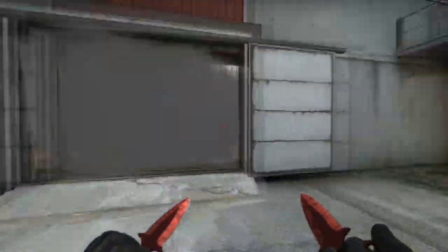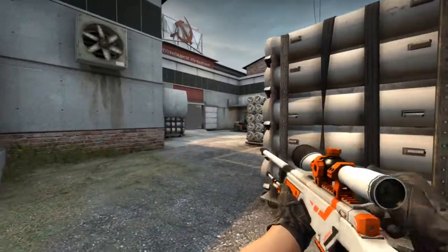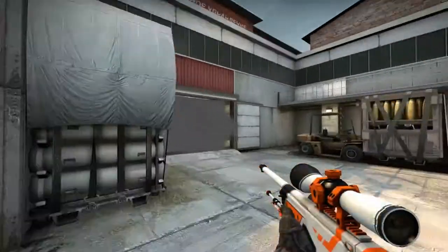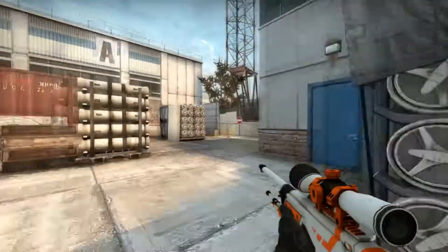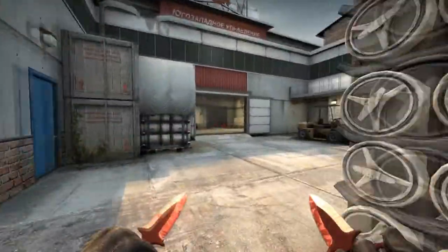The only thing you need to do is throw your smoke, and there's even a tiny gap for the operator to stand here. If you get your op, you can see some feet and hold this angle. If you go the other way around, you cannot see anything. So they walk up and then they get shot through the smoke. That's the main smoke.